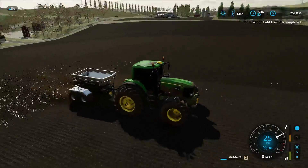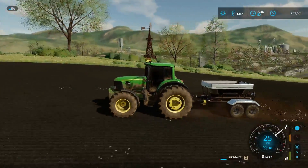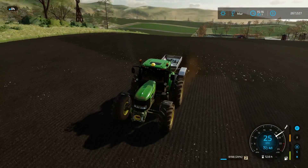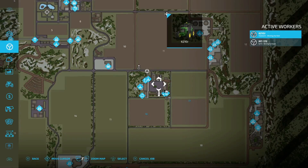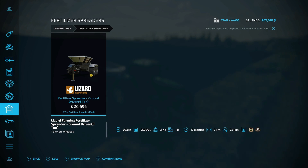This fertilizer spreader — from the first time I filled it back in episode one or two — I have not had to add any fertilizer since. This thing uses so little fertilizer, it is literally ridiculous. I don't understand why it doesn't burn through. I don't know if it's just the way the mod was created, but if you're looking for something absolutely phenomenal with decent spread distance, it's the Ground Driven 6-Ton Fertilizer Spreader in the mod hub — available on console too. If you're buying your fertilizer, go get it; it's worth every penny, I promise you.